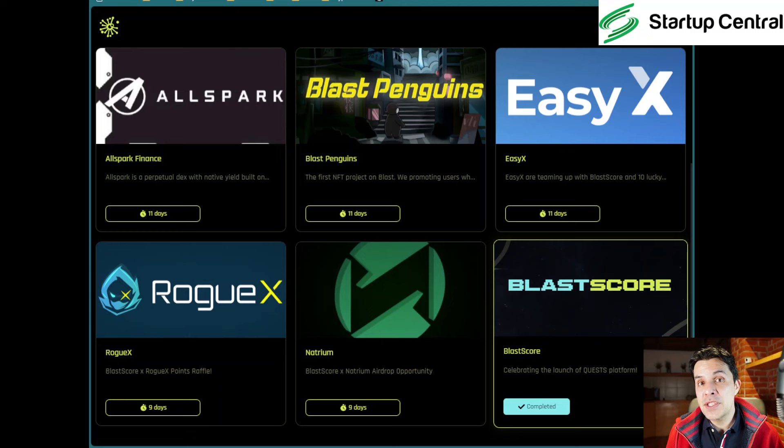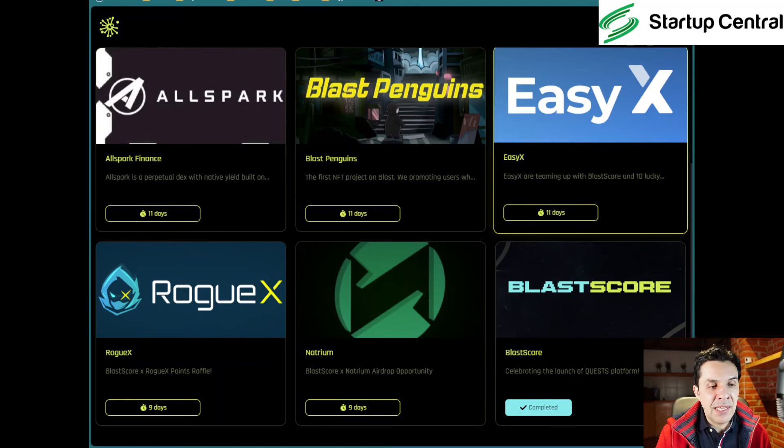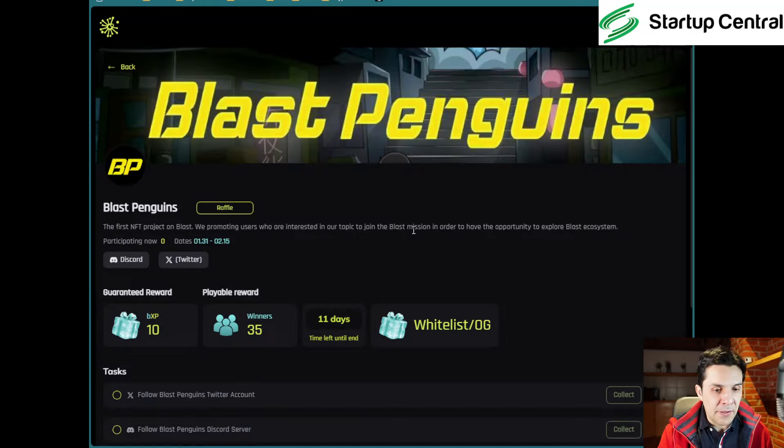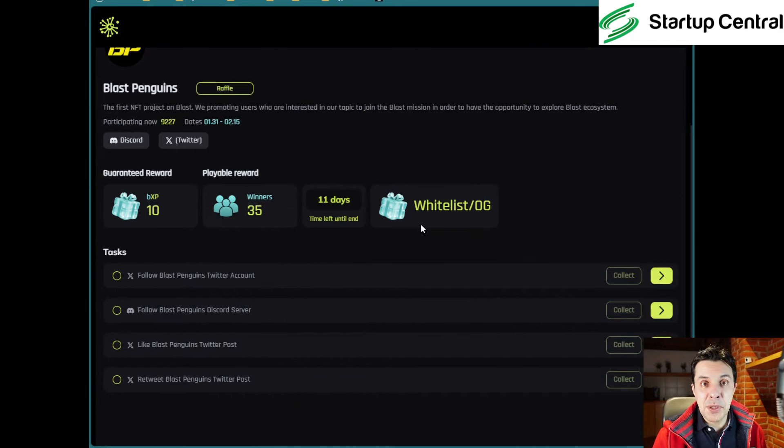While the Blast Core Galaxy quest is not time-sensitive yet, these other ones have deadlines — some have 11 days left, some have 9 days left. Hopefully you'll get to watch this video in time. If you miss one, don't be too worried — there are continuous things happening, especially in a new blockchain like Blast that hasn't released its mainnet. Let's go ahead and pick Blast Penguins.